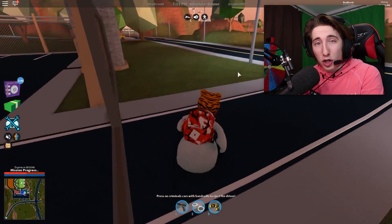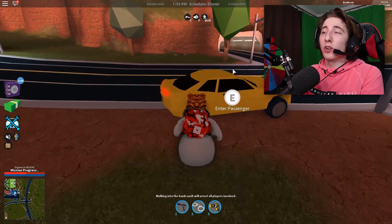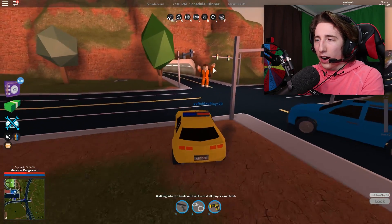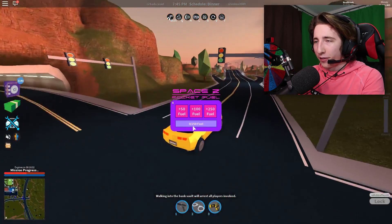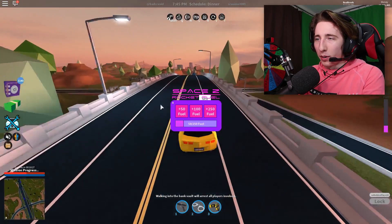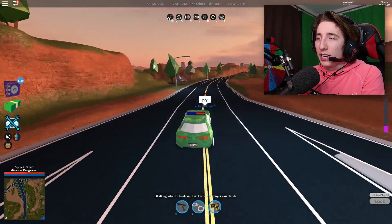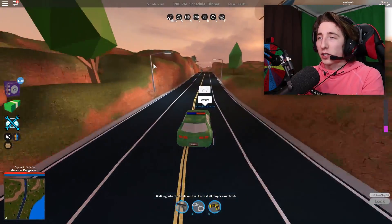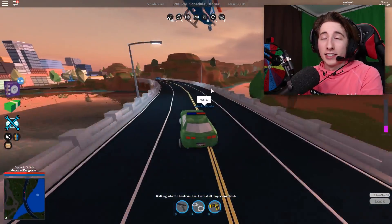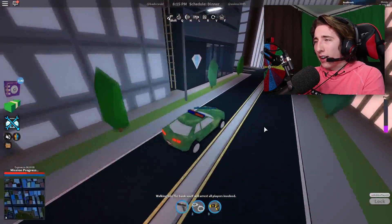This glitch works on public servers, works in VIP servers, and it works pretty much every single time. What you want to do is grab a car and head over to the jewelry store. Let me buy some more rocket fuel real quick. Basically, this works with the jewelry store closed, it works with the jewelry store open — it's honestly going to blow your minds, it's crazy how this works.